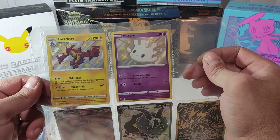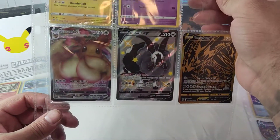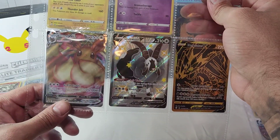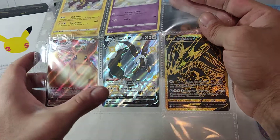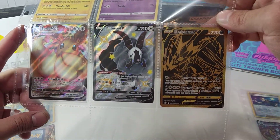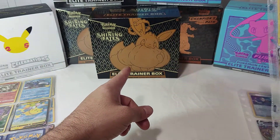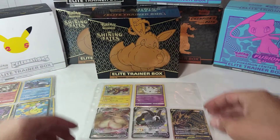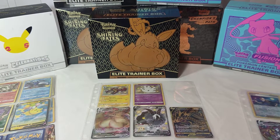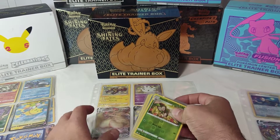And the shinies: Toxicity, Toxicity, Mew. The promo Eevee VMAX, and then I hit the double V and the Gold Eternatus V — that was from this one box. Just one Shiny Fates box — I think for all those hits that was pretty good for that box.